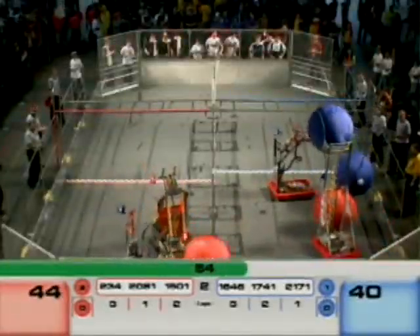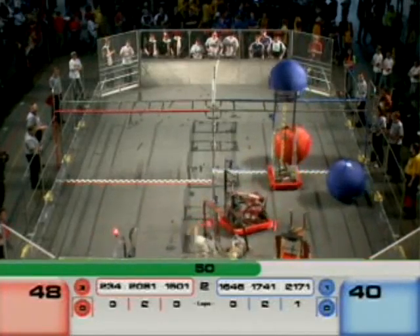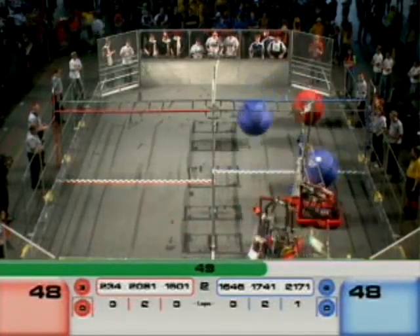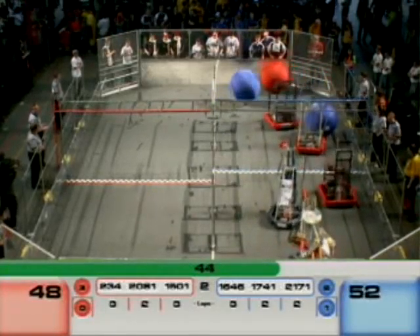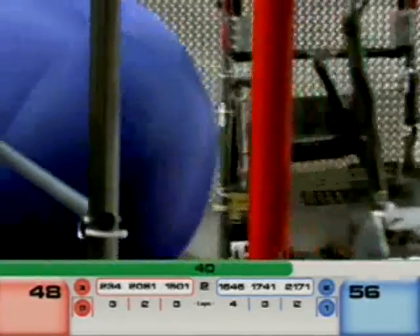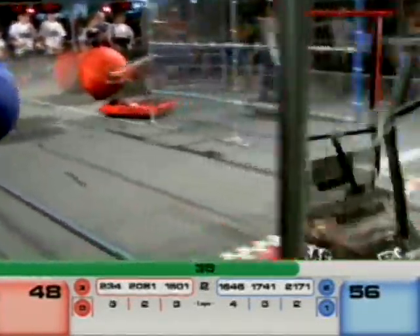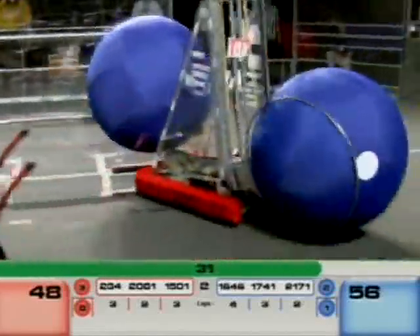Another eight points for 15-01 — that's Thrust. Red Alert, 17-41, tries to toss over the ball; it doesn't quite make it, so that's not going to get them any points. 20-71 lays it over and gets eight points. When the robot passes their own finish line, they get another two points. You get two points if the ball rolls over the finish line, and eight points if the ball gets tossed over.